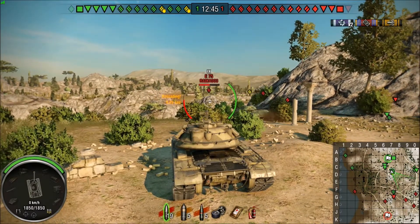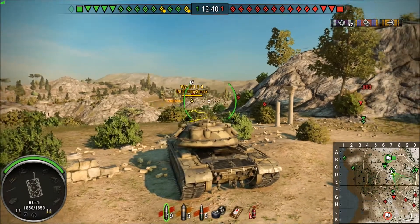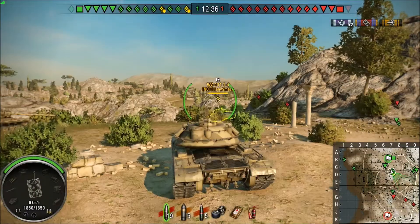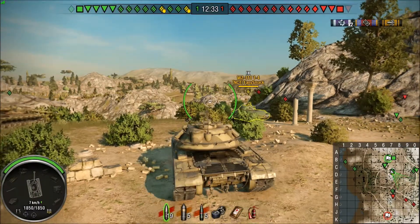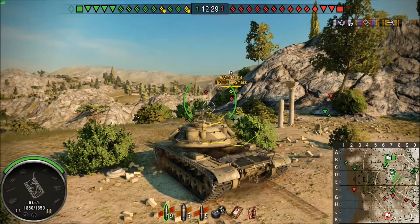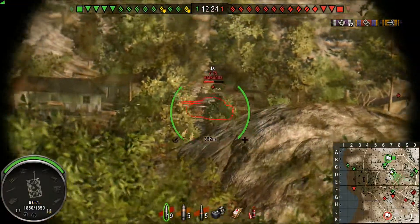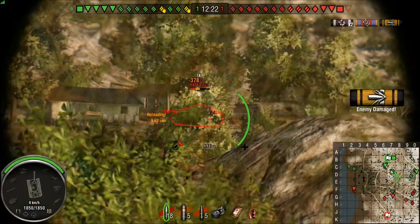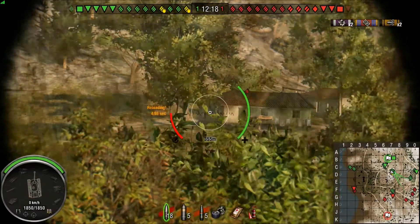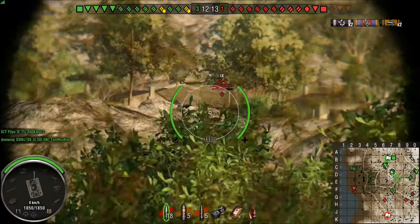I'm not going to waste my time shooting his front plate or bottom plate unless he has high ground on me — if you don't know what that means, it just means I'm lower than him. Usually works out better. So the penetration for the gun — it's a 120 millimeter gun, which is massive, and the penetration is just crazy. We're talking 258 pen, which is absolutely insane.